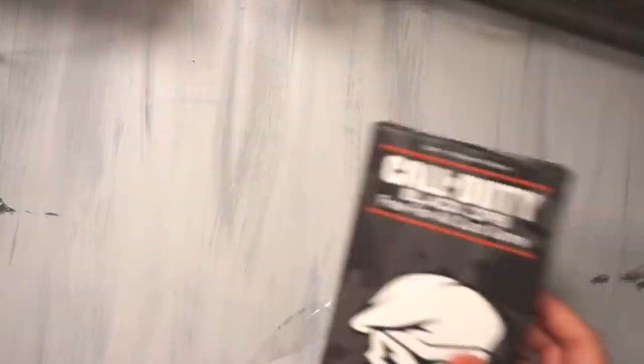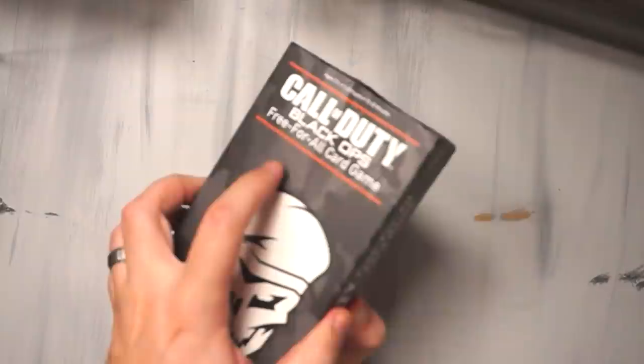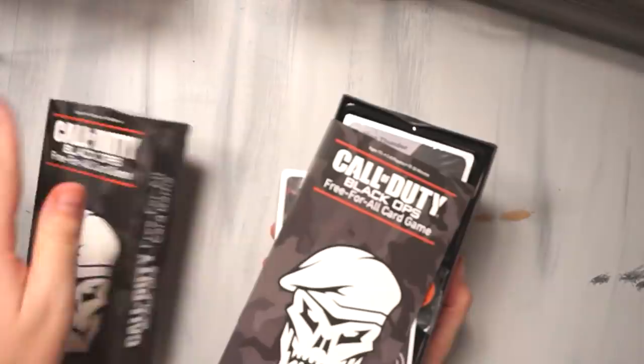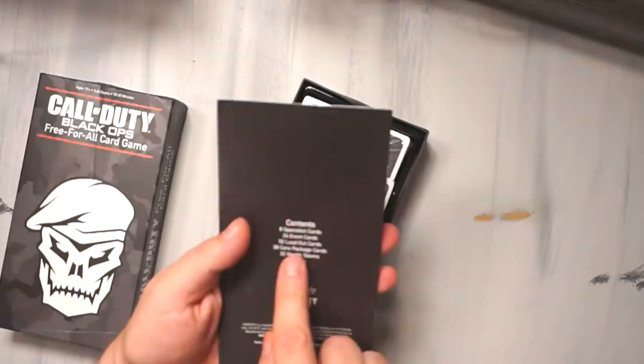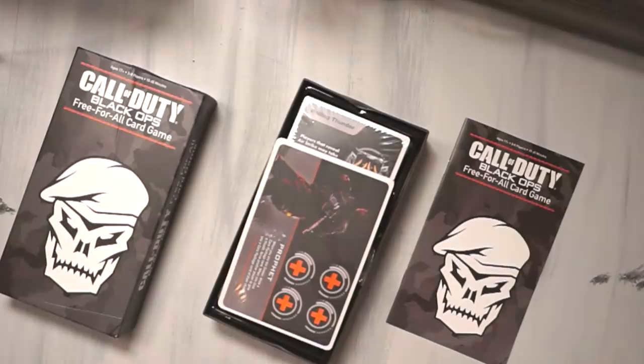We just gotta get it open — there we go! No super satisfying knife across the top of the plastic for all you card opening enthusiasts. Got it open. Here we go — the Black Ops Call of Duty official card game, there it is in all its glory. It tells you how to play, the components: you have health tokens, care package cards, event cards, loadout cards. Contents: eight specialist cards, 24 event cards, 52 loadout cards, 38 care package cards, 32 health tokens, and the rules.